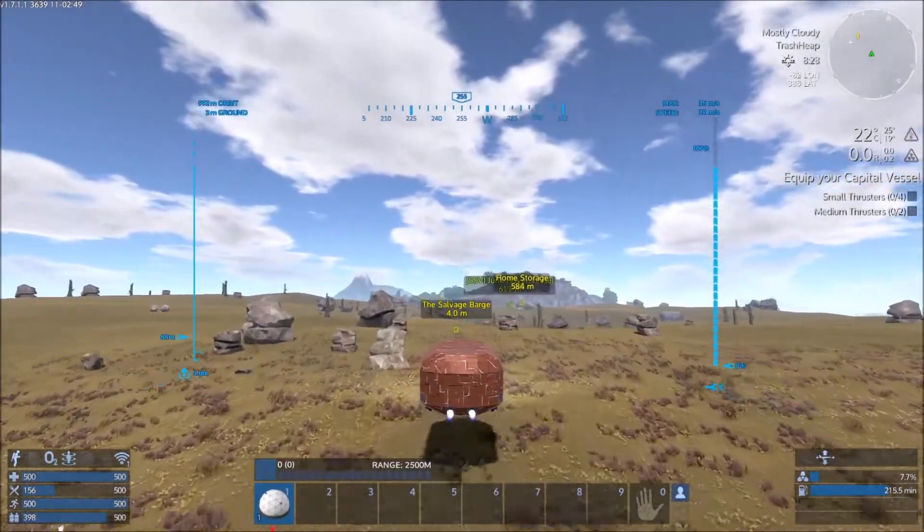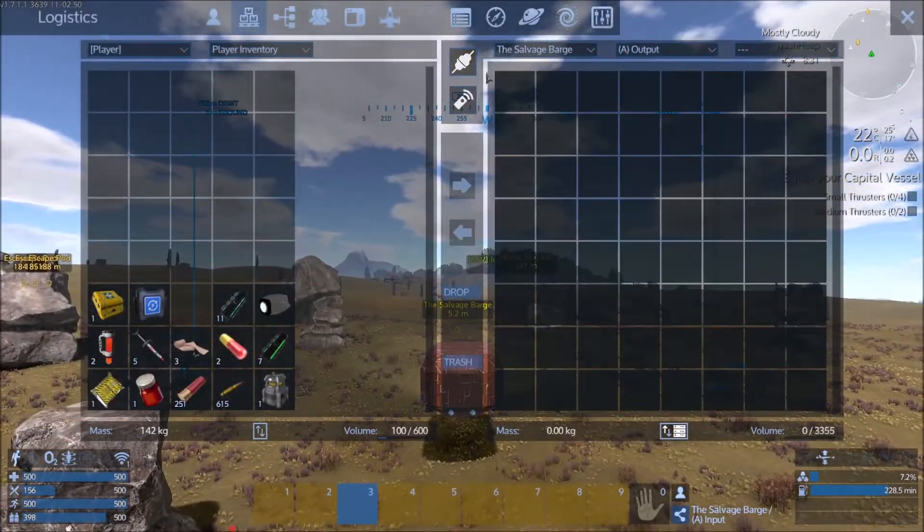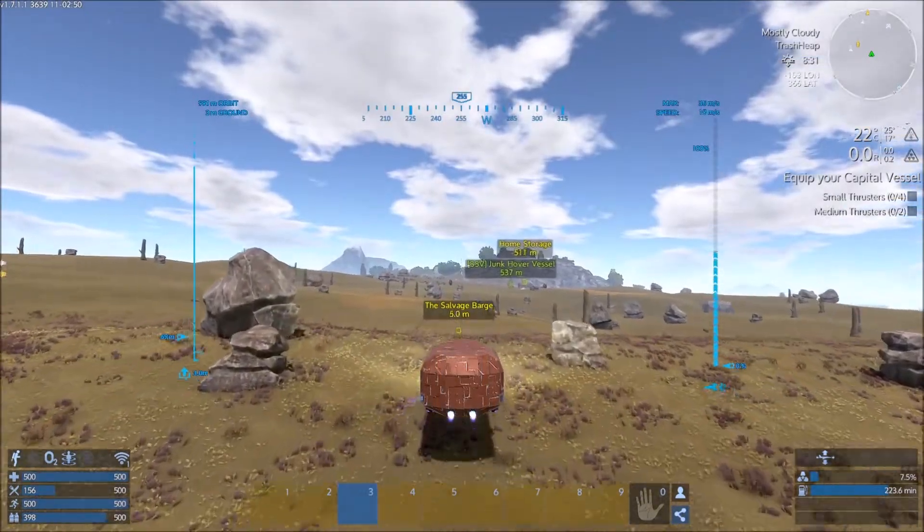We have a problem, Bragg. Rockets need magnesium. I can get that in space. Get some magnesium and see if we can get some Prometheum too.